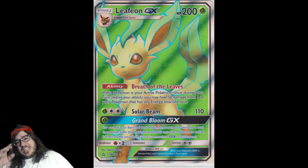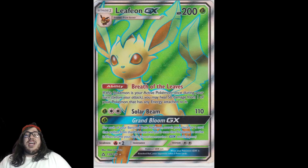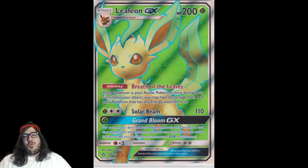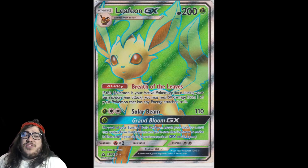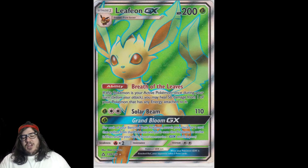Solar Beam does 110 damage, and with Leafeon you've got to remember there's an Energy Evolution Eevee — attach a Grass Energy and you can search for Leafeon and evolve straight away. But what we really care about is the Grand Bloom GX attack. For each of your Benched Basic Pokémon, you search your deck for a card that evolves from that Pokémon and put it onto that Pokémon to evolve it, then shuffle your deck. This is where Leafeon is going to shine.